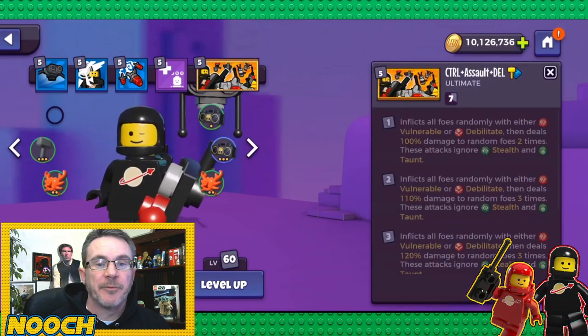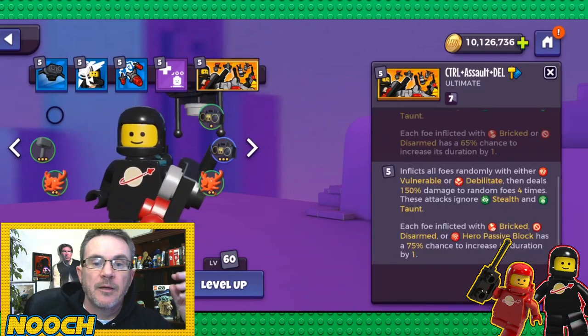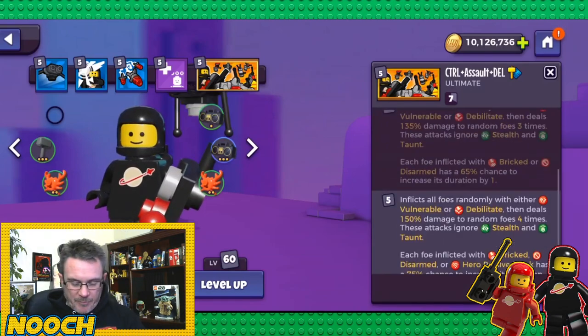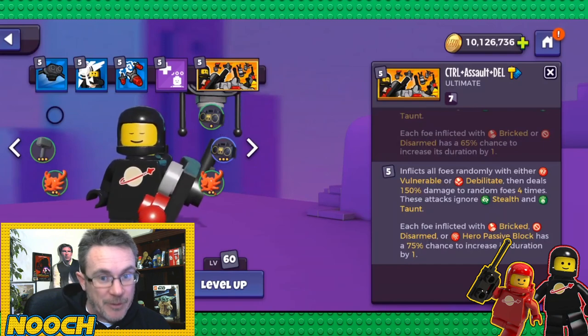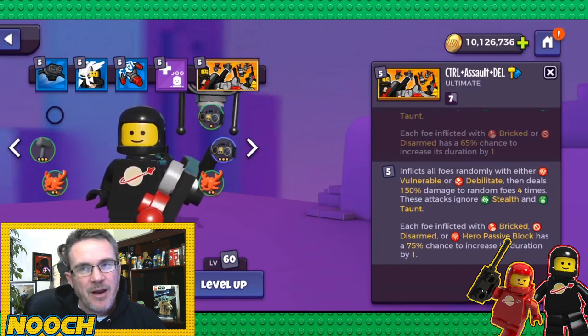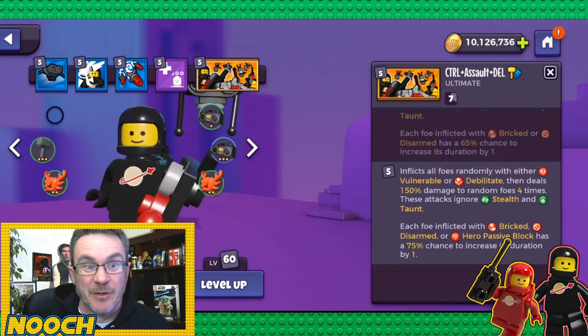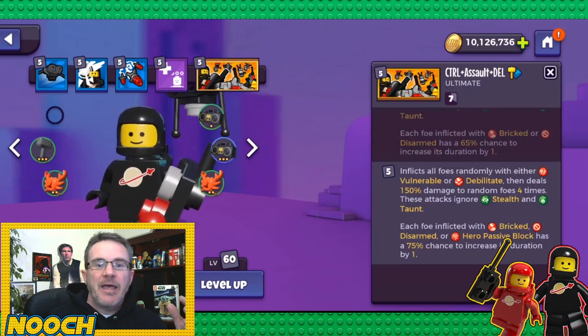Gens's ultimate at space level: inflicts all foes randomly with either vulnerable or debilitate, deals 100% damage to random foes two times ignoring stealth and taunt. At max: 150% damage four times, plus each foe is inflicted with bricked, disarmed, and hero passive block — already at 75% chance to increase their duration by one. New chat has seen this hit Kai three times in one ultimate, wiping him out.